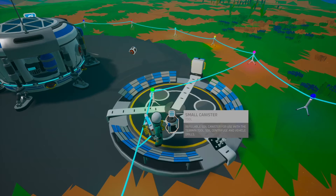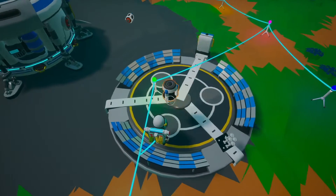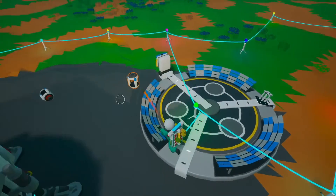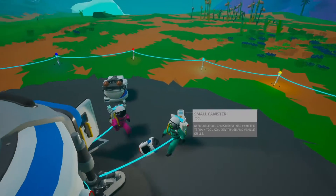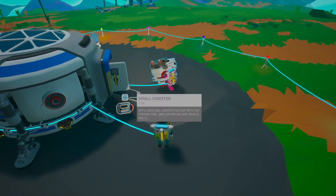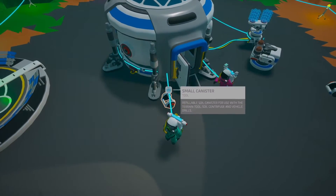We have a small canister right here. What's a small canister for? It's so you can build up and collect all these things — all these things are amazing. How do you equip it? I've got a large printer equip — how do you equip the small canister?